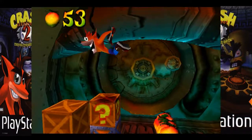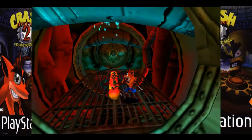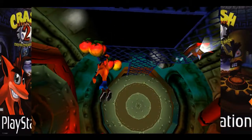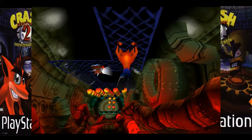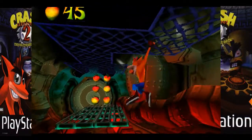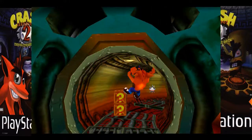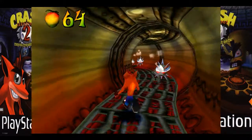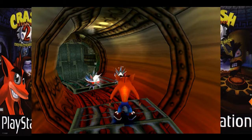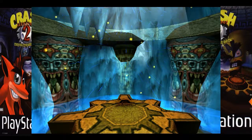Some of you guys might remember these types of sections from Crash Bandicoot 3 — well, at least you would if you played the game. I played that game first, so this kind of really reminded me of that. That door looks weird — it's like phasing through the platform. Anyway, it's the PS1, it's forgivable. Make sure you don't fall or you're going to get burned on the hot pipes. Those enemies kind of remind me of enemies from Crash Bandicoot 1. We've done that level — that wasn't too bad, actually.